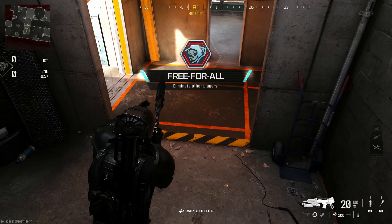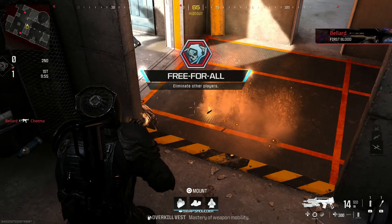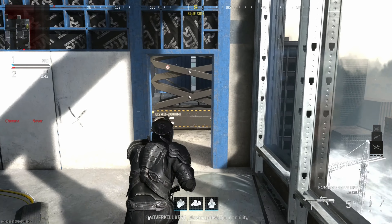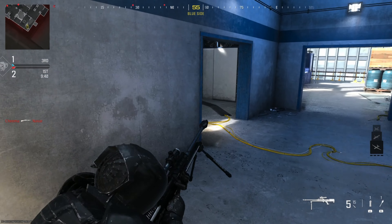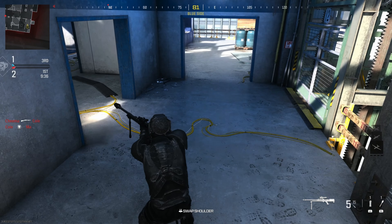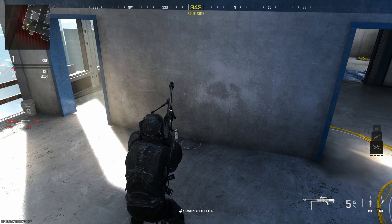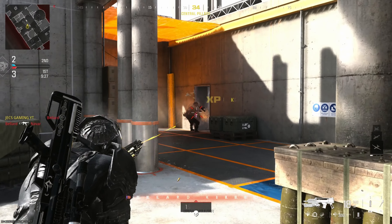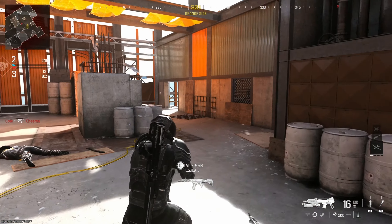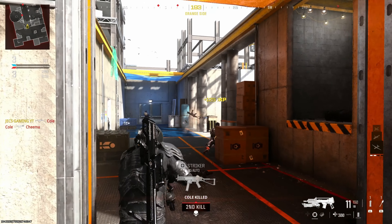Here we are in the third-person view — here's a quick weapon inspect. The tracers are looking good. Here's the Cat AMR as well, and we're on the new Dos House map. I wish they actually kept the same one from Vanguard because that one's just a classic.